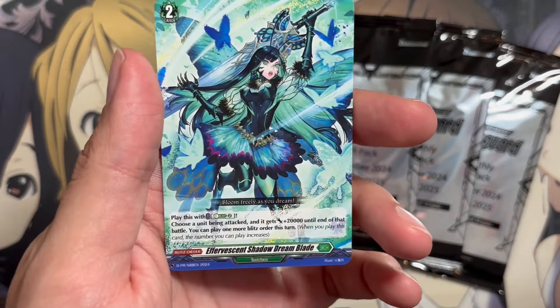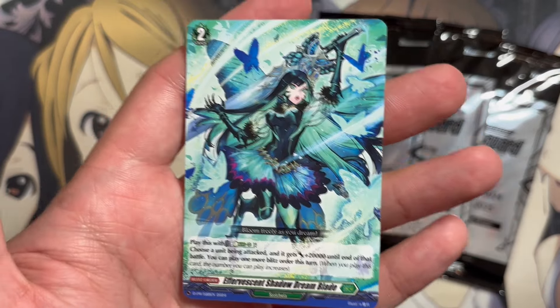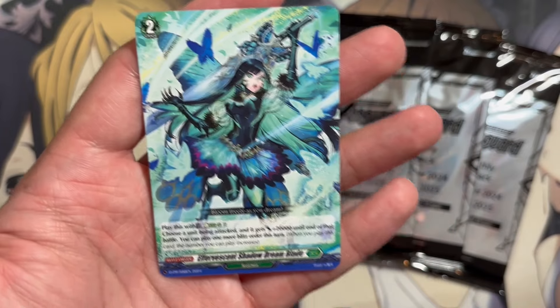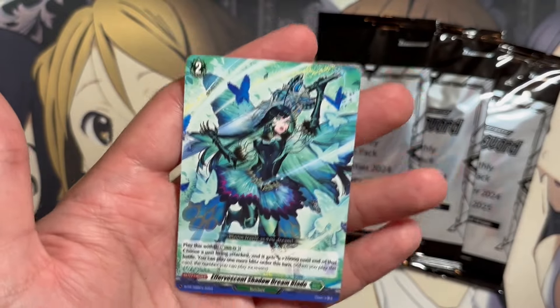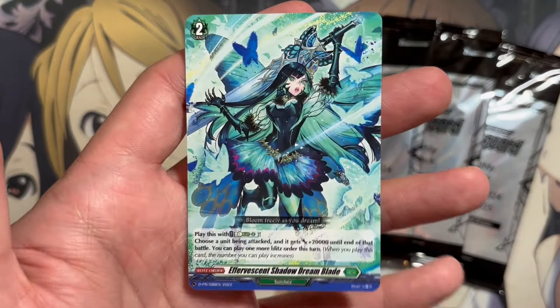And we have Effervescent Shadow Dreamblade. This is another reprint for the pack. I don't know why they reprinted this, if there was an errata to the card itself — it can be available in foil as well. I just don't know why we have a reprint of this card when it was just released in set one for its printing.